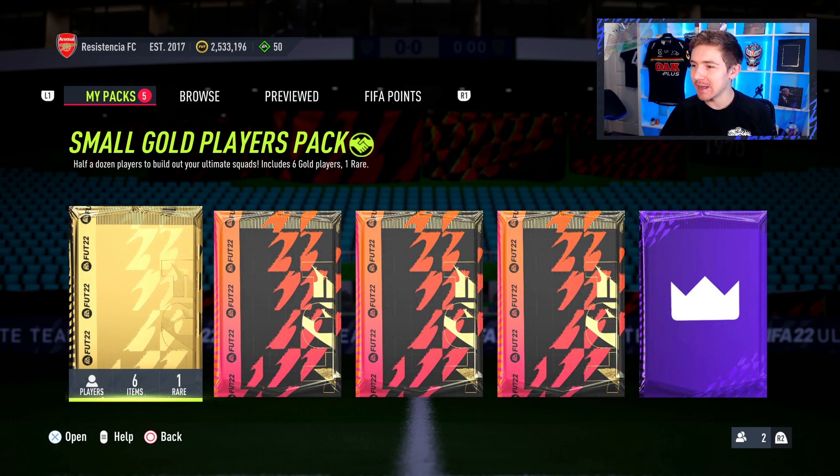The pack is coming in at 250k. So we have to get Ginola at 1.6 mil, Keane at 300k, Aberdee Pelle at 600k, or Di Natale at 600k to have got a quote unquote good pack. Yeah, this is going to be brutal.